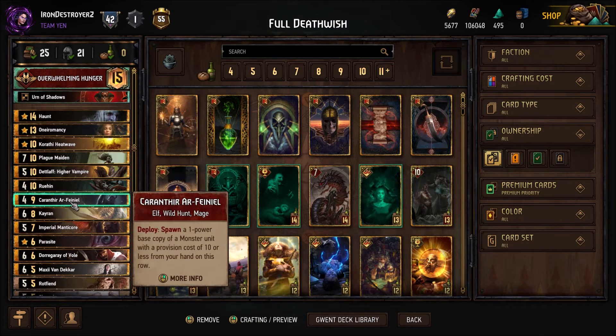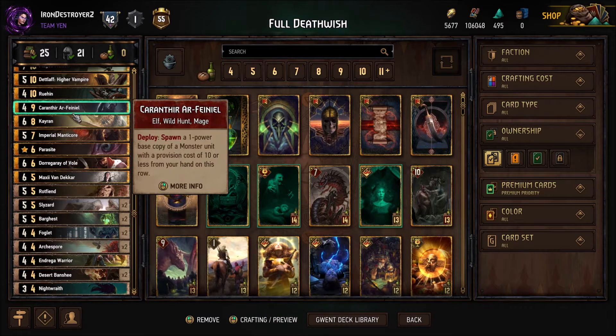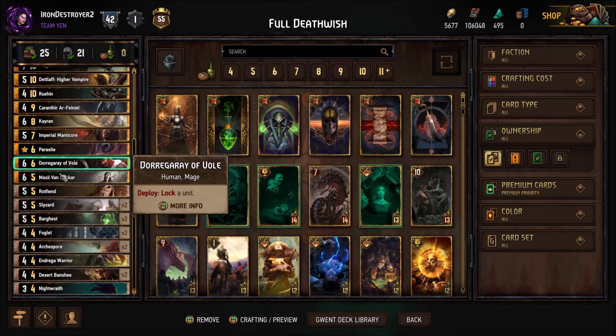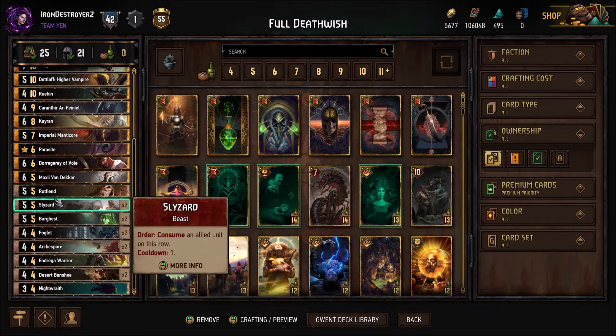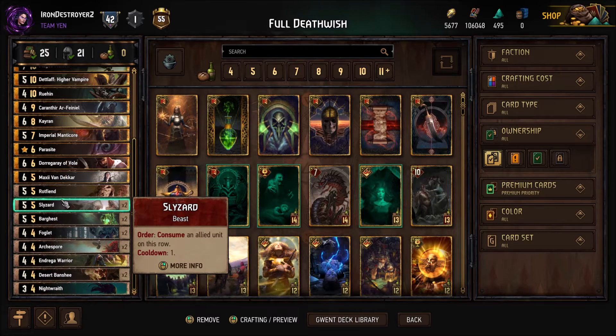You Caranthir whichever one — Ruin's usually best. Keren does a consume, he consumes three things, which is really nice, and also gains immunity which is important. Yurden and Curse of Corruption are the more popular things to get around that, but not too many people are running them so we should be okay. Onomancy to find our Haunt and any other cards we need. We're running one Caranthia, Heat Wave, pre-Onomancy for control and consistency.